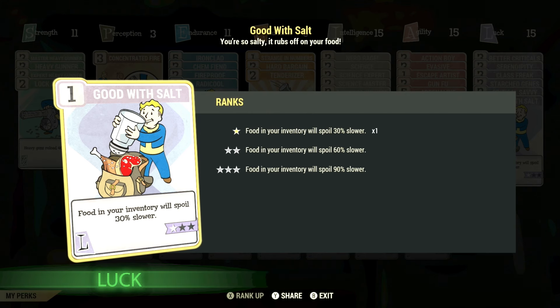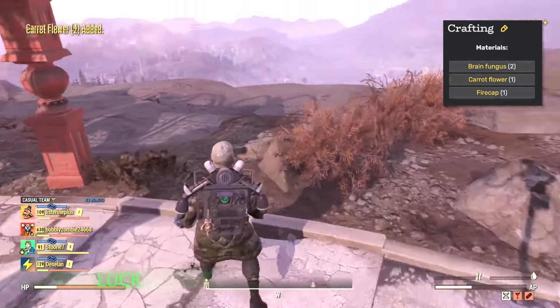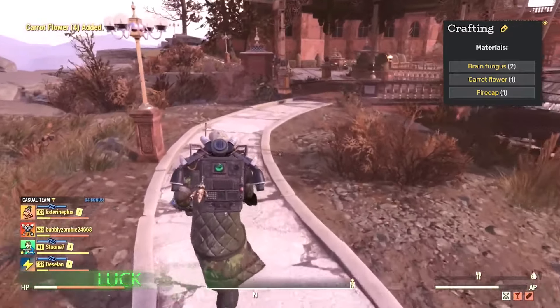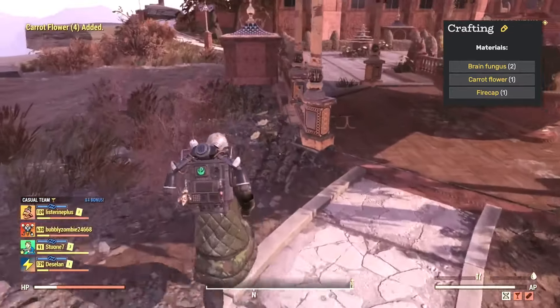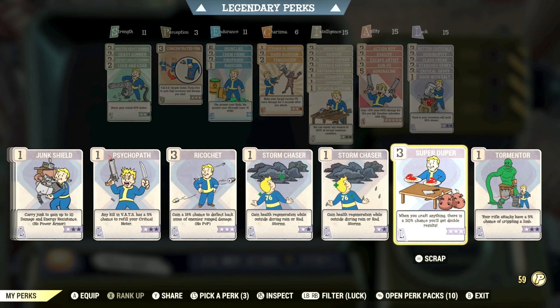In Luck, Good With Salt at max level makes food in your inventory spoil 90% slower, and again this is a card you don't need equipped at all times. If I'm running around trying to find gourd or cranberries to make food XP buffs, I want this equipped so I can run around longer without worrying about things going spoiled. You unlock this card at level 9.